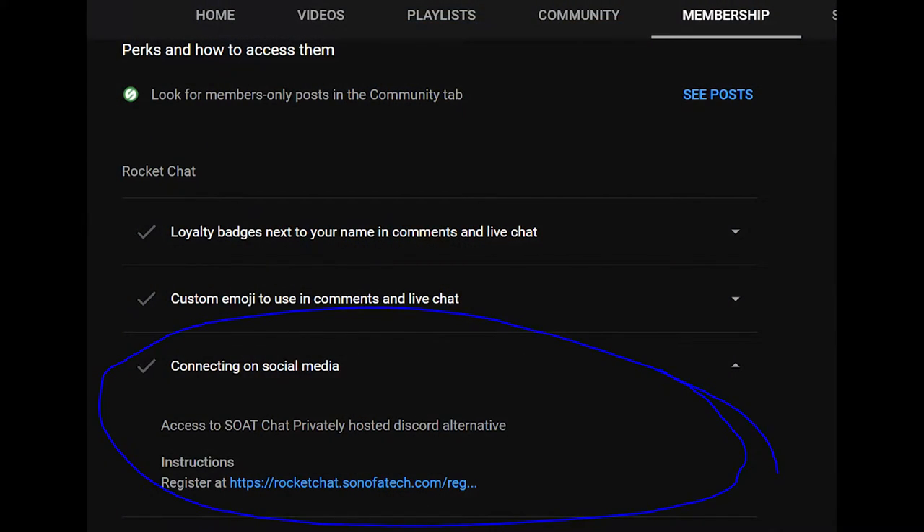A lot of this can get quite confusing, so if you have questions, you can hit me up in Rocket Chat by clicking the Join button down below. You need to go to the Membership tab on the YouTube page homepage for Son of a Tech, scroll down, and you will see a section that says Connecting on Social Media, with the link for the registration URL for Rocket Chat. If you still have issues, you can email me at blindrun at Son of a Tech, or hit me up on Twitter at Son of a Tech.